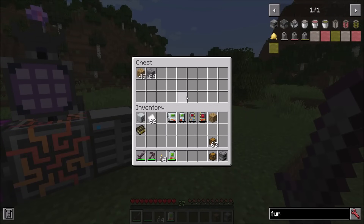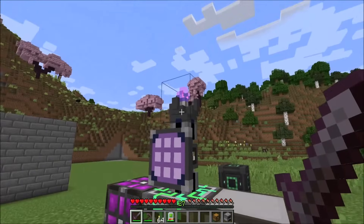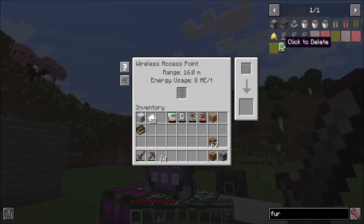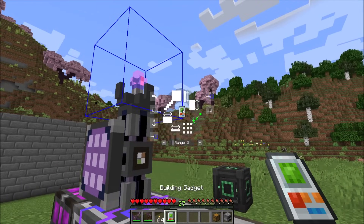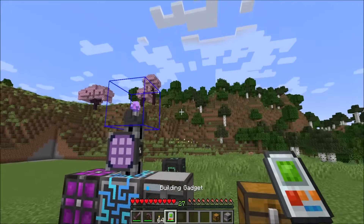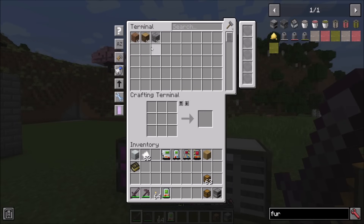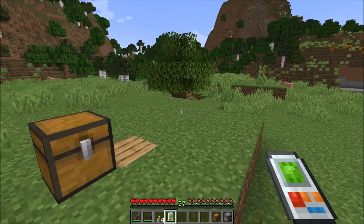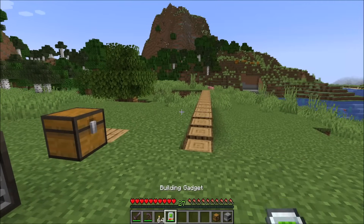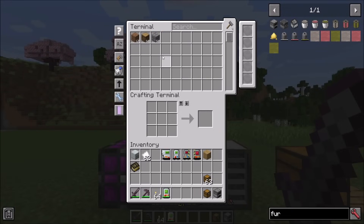For those of you who find chests too small, you'll note that you can also bind to an Applied Energistics system. You do need to have a wireless access point. Simply add your gadget here, or if you want to, you can enable bind mode and shift right click on the wireless access point itself. You'll notice now that the gadget is bound to the wireless access point. Any building we do should be removed from the Applied Energistics system. And undoing that build will also return the items back to the Applied Energistics system. All gadgets can be bound to chests or Applied Energistics, including the copy paste and the exchange gadgets.